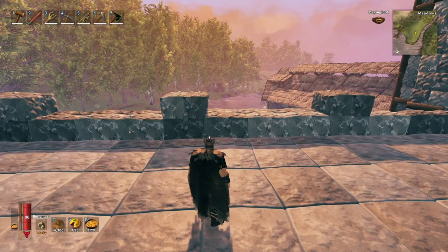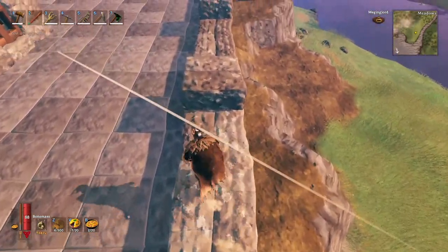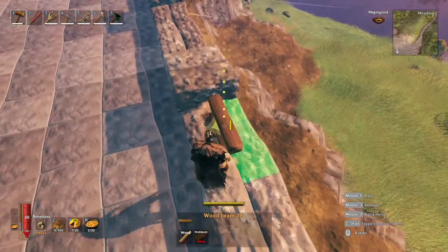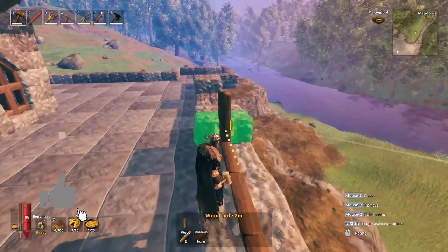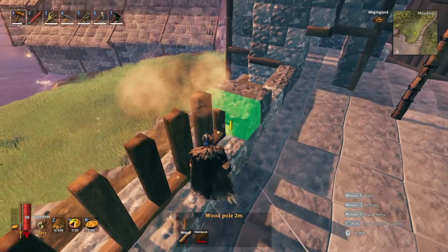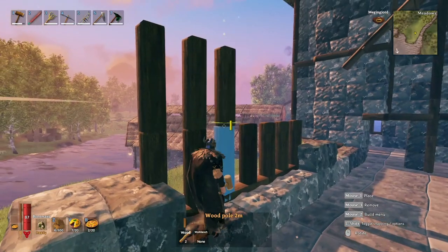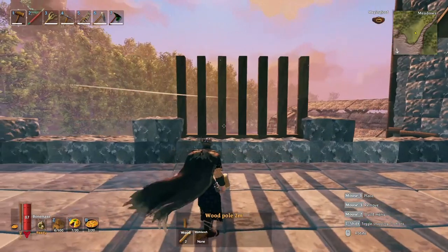So, to build the Gothic style window, what you're going to want to do is start off with a two-thick set of stone walls like this. Then you're going to want to take some wood and just align the bottom. Then you're going to want to take some poles and make them every half wall along, like so. And now, depending on the height that you want for the windows, you can increase them no problem whatsoever — like so.